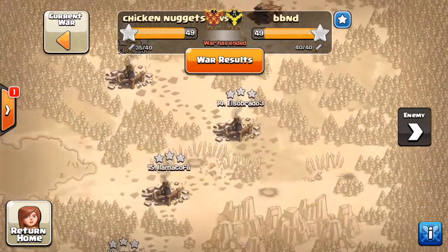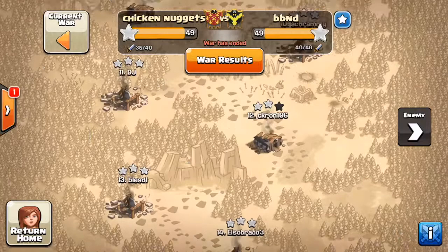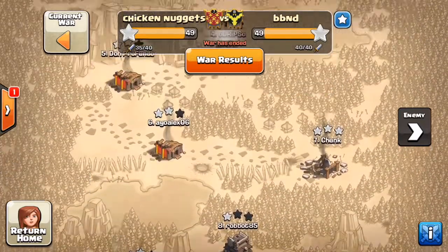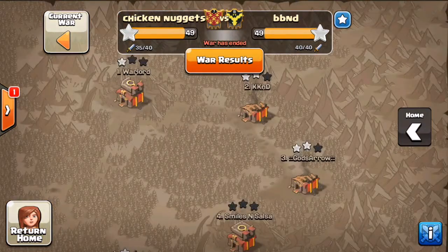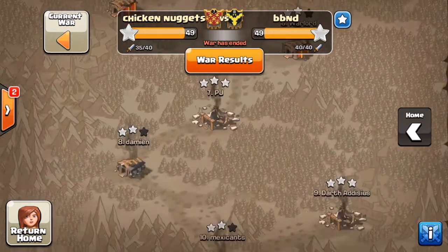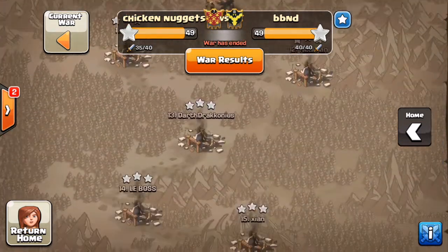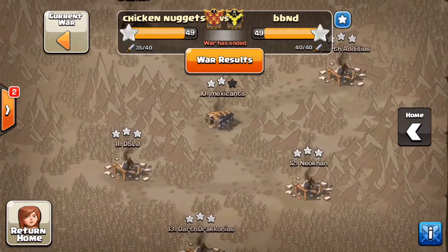As you can see, this clan was able to do work on most of our bases, 3-starring a ton, but left some crucial stars on our number 4 Drip's and our number 8 Rob's base. As for us, we actually left their number 4 without any stars, but were able to do damage and 3-star most of their Town Hall 9s in order to get this win by the skin of our teeth.